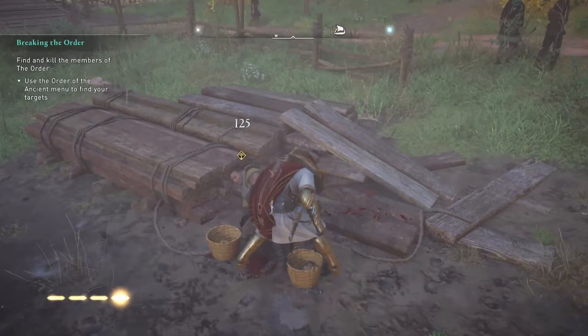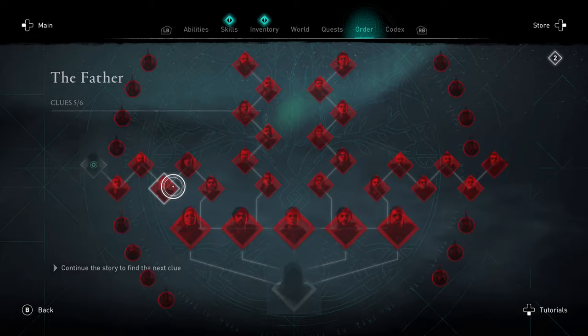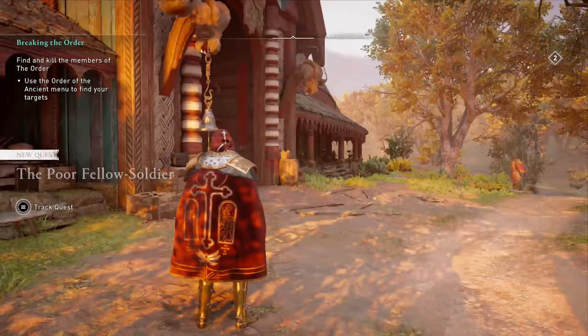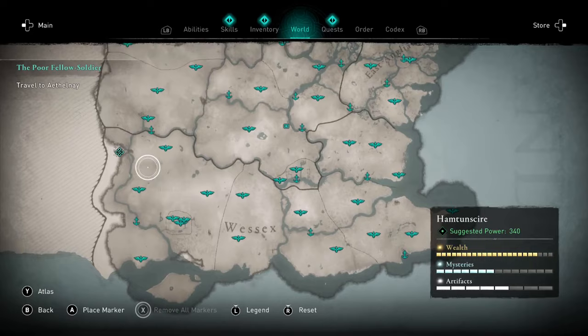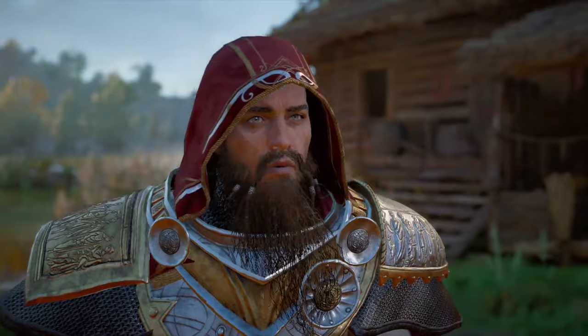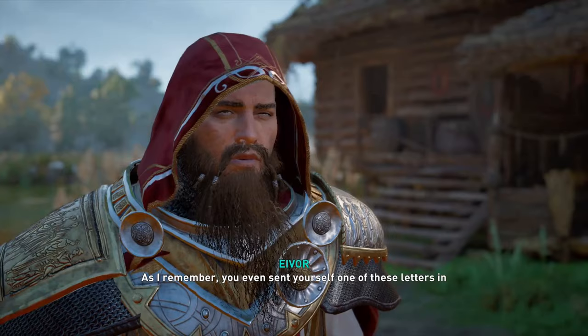Now do be aware, spoilers ahead. After you've killed the first 44 members of the Order of the Ancients, you'll be left with the last and biggest one called the Father. Upon defeating the first 44, you'll then head back to Ravensthorpe where Hytham will tell you about a quest called the Poor Fellow Soldier. Throughout the game there have been mentions of the Poor Fellow Soldier who has basically been helping you find some of the Order members. This quest takes you to a place called Athelney, which is just to the west of Hamptonshire. And upon arriving, you find out that the sneaky King Alfred is indeed the final member of the Order of the Ancients.